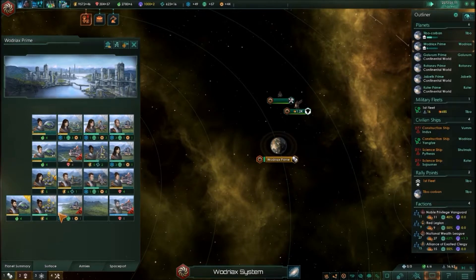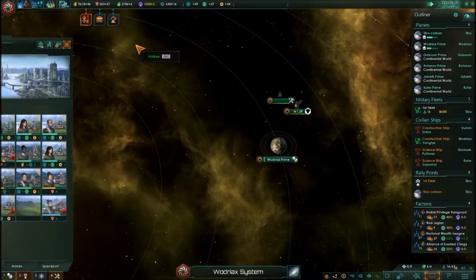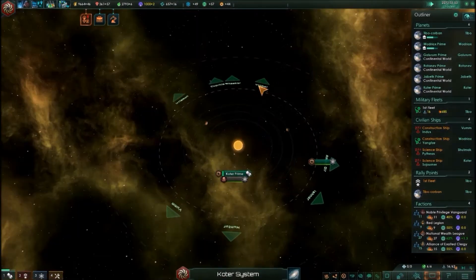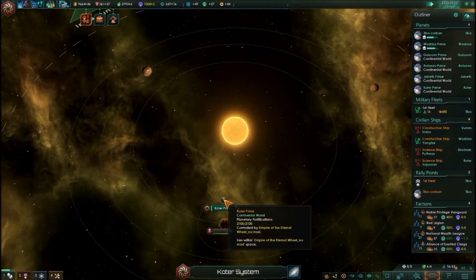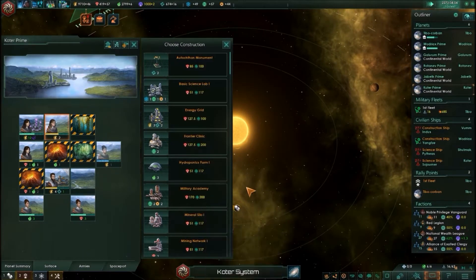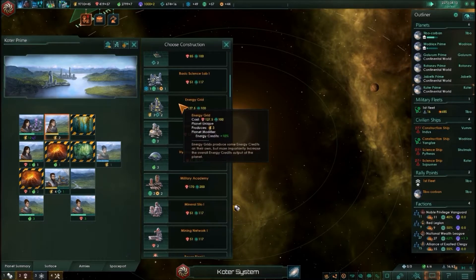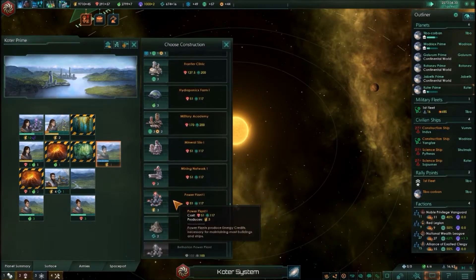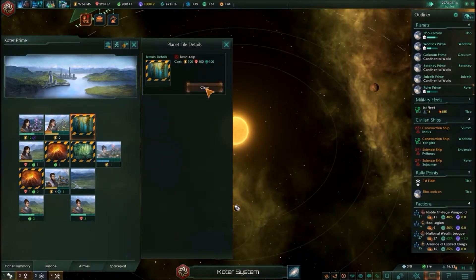Surface — that's what I need to look at. Did I keep out of here already? Visitor Center — why would I have a visitor center? No, no, no — I need to replace that with a power plant. Go ahead with that. And what is this? Planetary Administration, that's fine. Food, food, that's good.